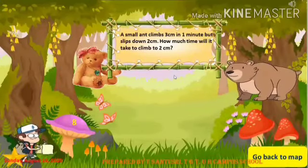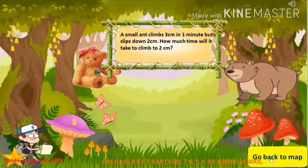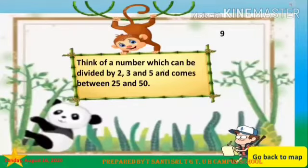Question eight: A small ant climbs three centimeters in one minute but slips down two centimeters. How much time will it take to climb two centimeters? By answering correctly, you will get stars and a chance to hunt the treasure. Question nine: Think of a number which can be divided by two, three, and five, and comes between 25 and 50. Answer the question, get the stars, and get a chance to hunt the treasure. Excellent!